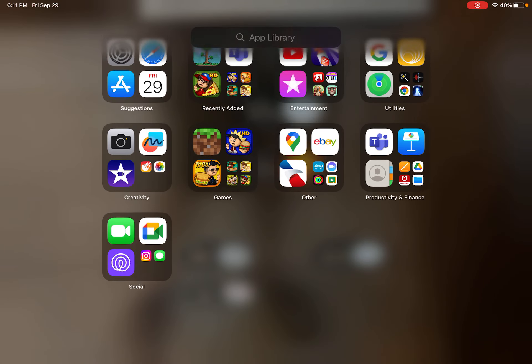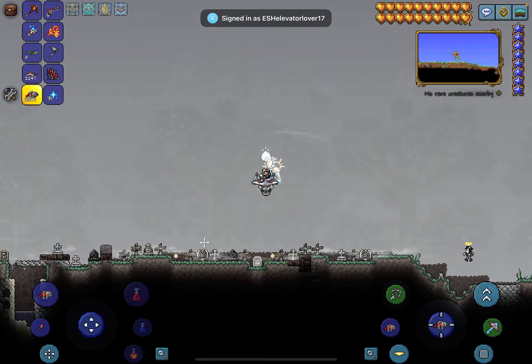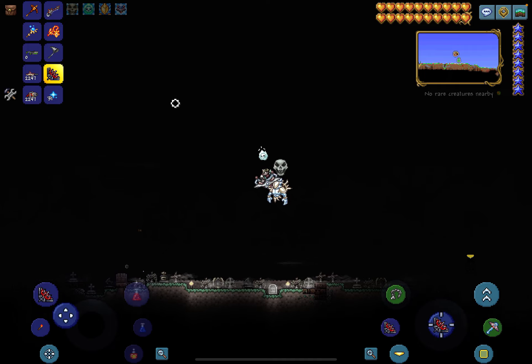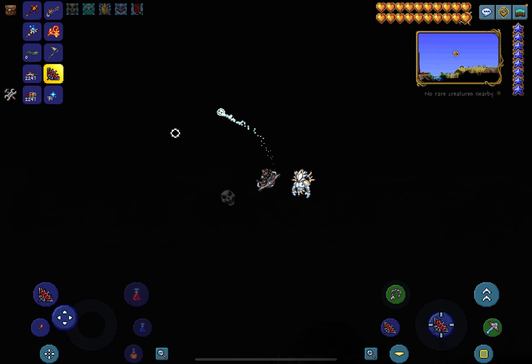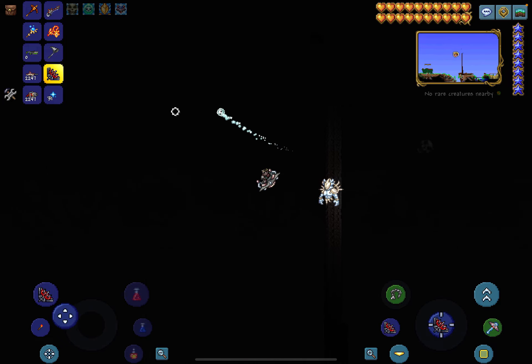Hey everybody, today I thought we'd play some Terraria and I'll teach y'all my way of killing the dungeon guardian. I'm really good at killing the dungeon guardian. First off, you need a world where you've got nothing built, because you don't want stuff to get in the way. You want to destroy all the cloud islands.